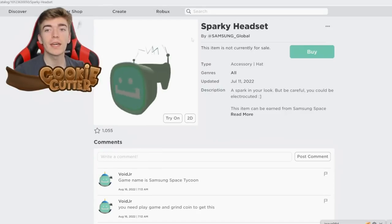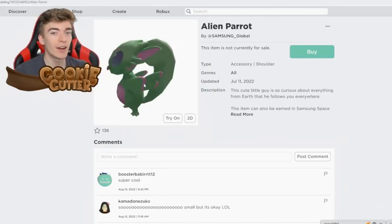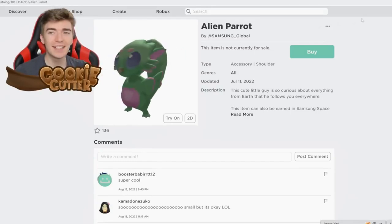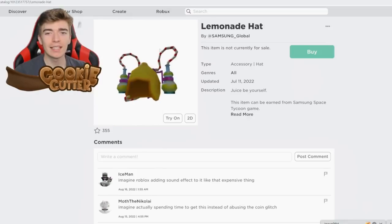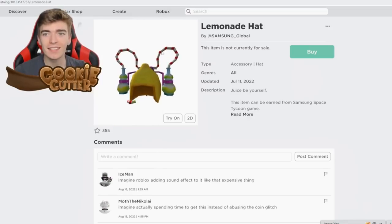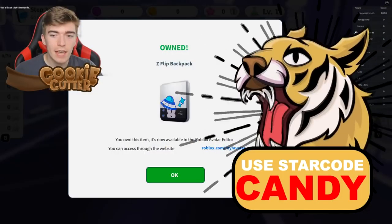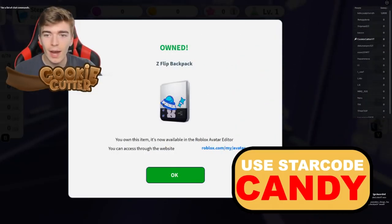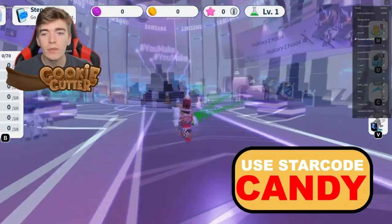Up next I'm going to show you how to get the Sparky Helmet, the Splendid Space Wings, the Alien Parrot, the Zed Flip Backpack, and the Lemonade Hat. To get the Zed Flip Backpack for free, simply go and talk to this character and spam it — and you now have the Zed Flip Backpack for your Roblox avatar, and it will last you forever.